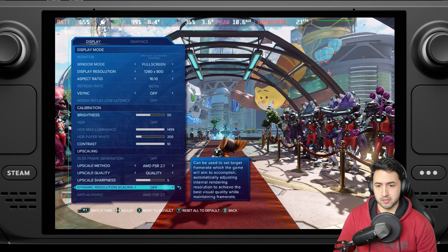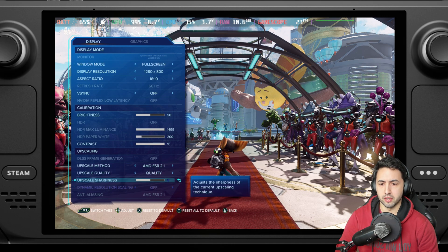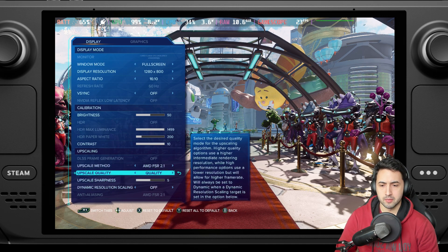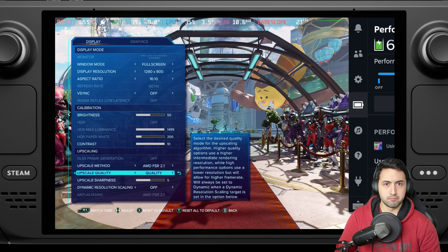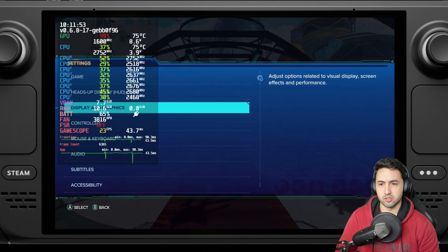My advice would be to keep it like this if you don't mind some drops below 20 in very key parts of the prologue — otherwise you should be okay with FSR 2.1 on quality. We're also going to try on an SD card after this; right now it's on the SSD.